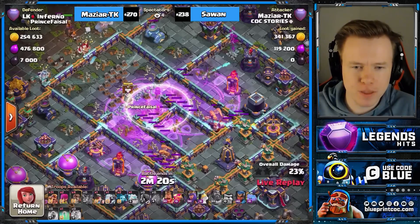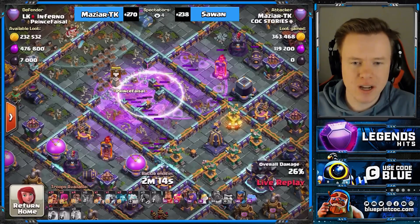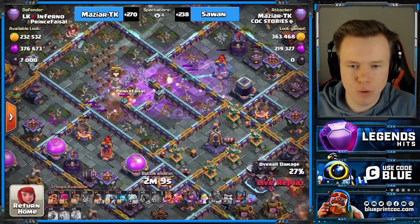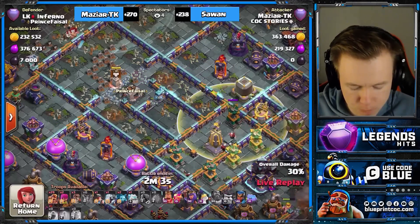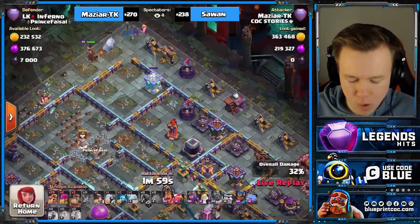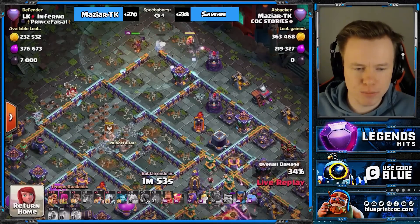He went straight into two sweepers but landed in a safe spot and just decided to wreck this base. It would be really nice to get that multi on the top side down, or just leave them both on low HP. Neither of them are getting healed and our warden's still alive. I guess because we didn't land the blimp that far into the base — it must have been like an ice gun CC or something.